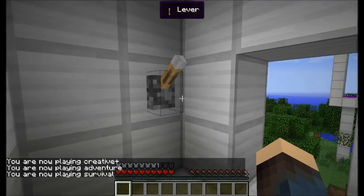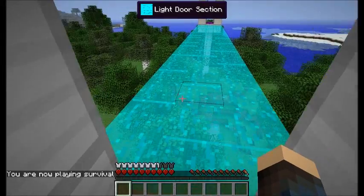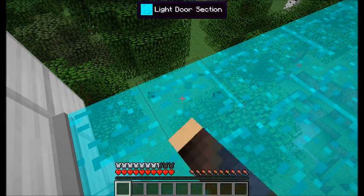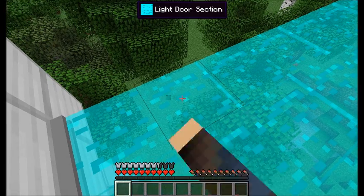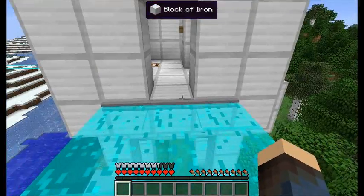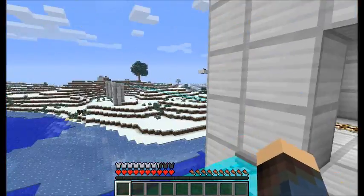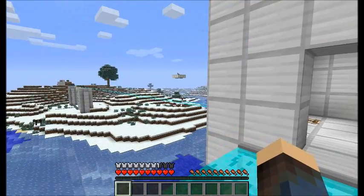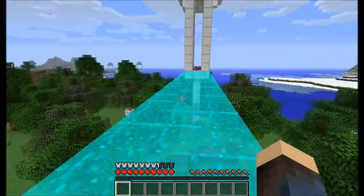Alright, so this next part is making a light bridge, which is pretty cool. These things are indestructible to your normal fists. In fact, I don't think that anything can break them — well, almost nothing. There's a demonstration I will do in a little bit which will show something kind of strange about this mod.